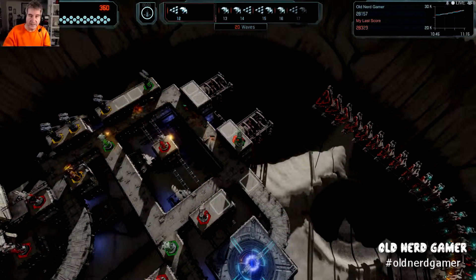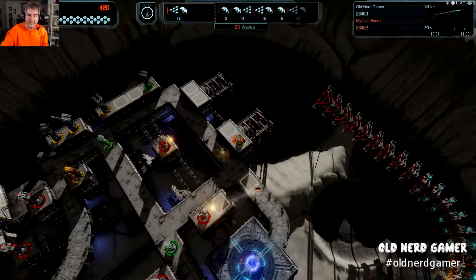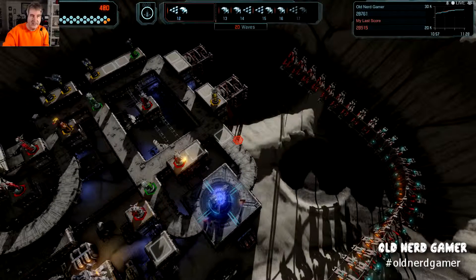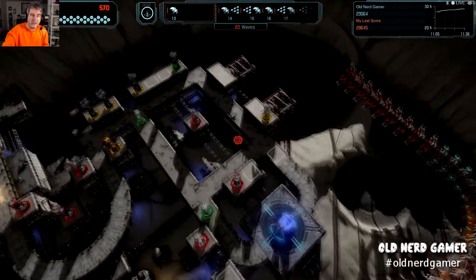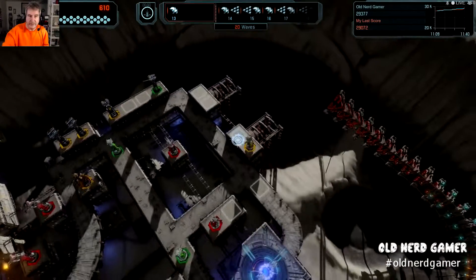There's a gun there — they're pretty much being taken off by the time they hit that gun on the far right there. Two of them aren't going to make it. They just collected two of my little pieces of my core. We just got upgraded to 580 — I think we got a bonus there.